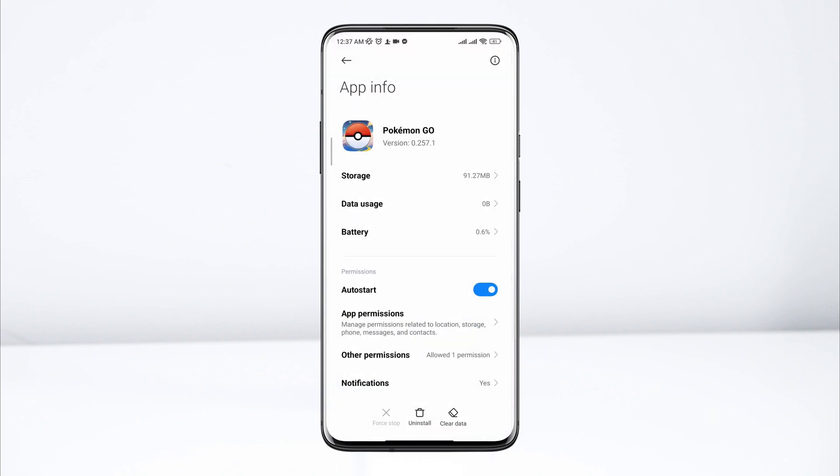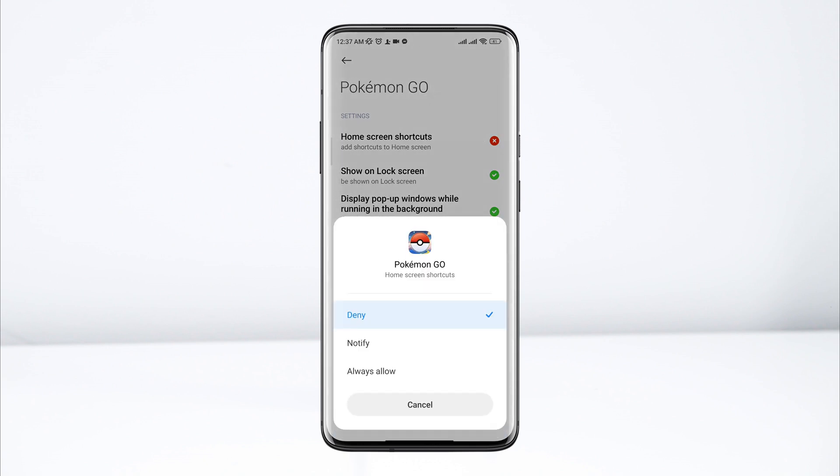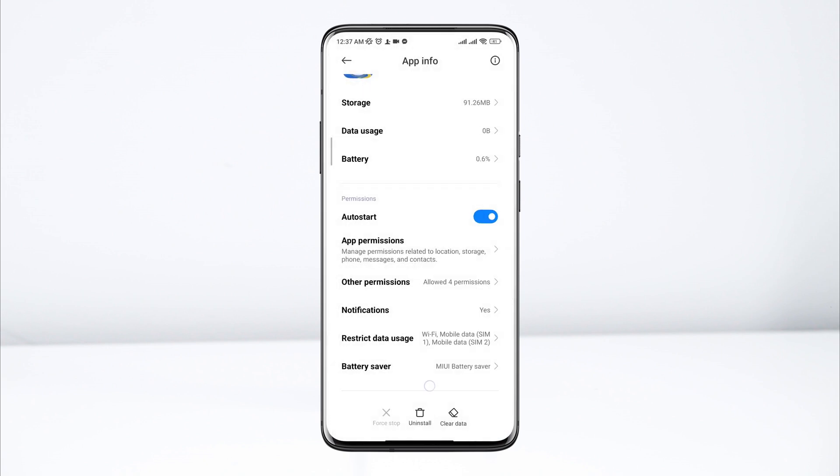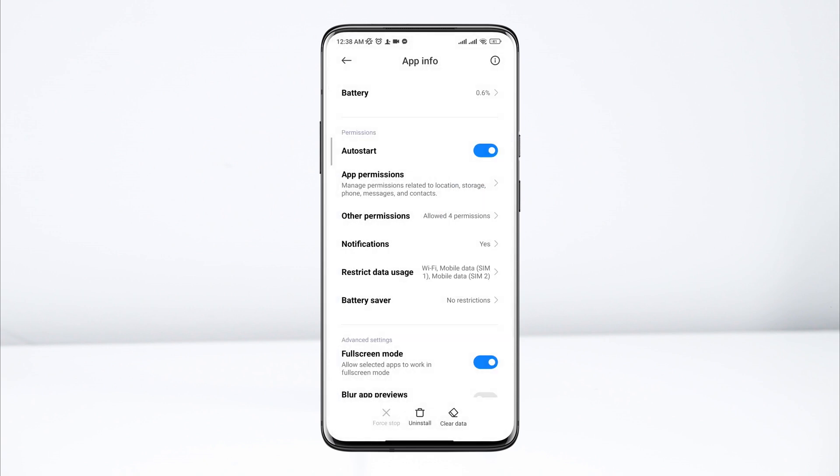Go back, scroll down, and tap Other Permissions. Enable all the settings from here. Go back again, scroll down, tap Battery Saver, and choose No Restriction.